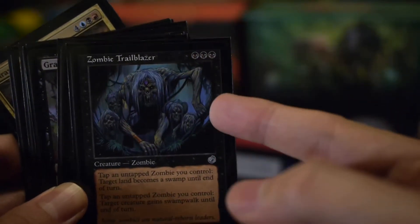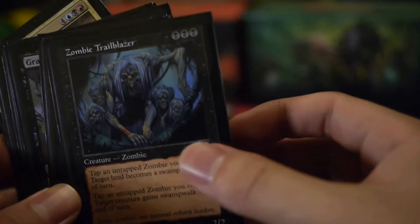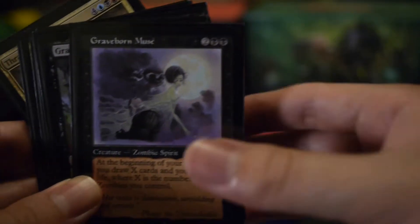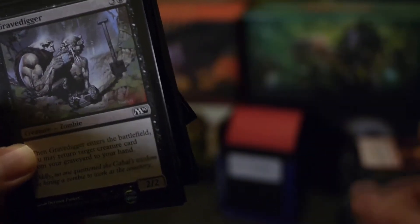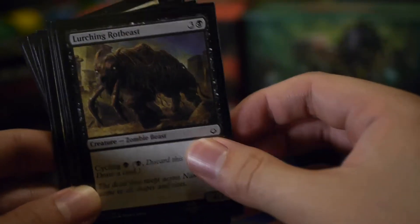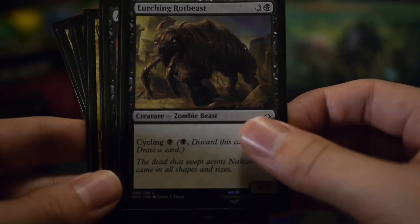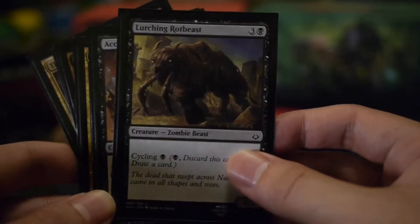It's a bit of a task to cast with the three black symbols, but most of my land base is black-leaning. Grainborn Muse is pretty handy card draw, and you're hopefully gaining a lot of life. Gravedigger to return something. Lurching Rot Beast — again, another semi-playable card in my view, but it's got the cycling ability.